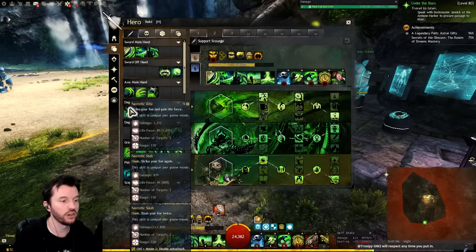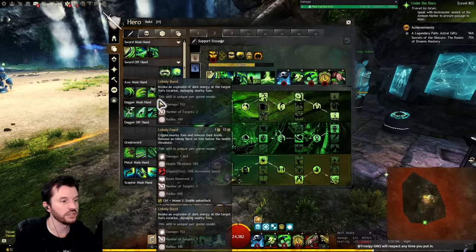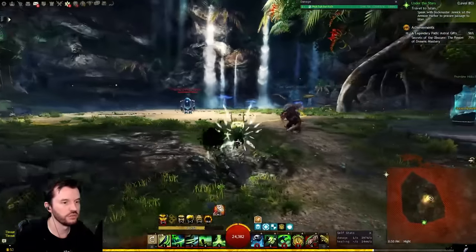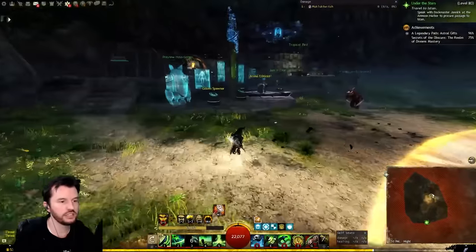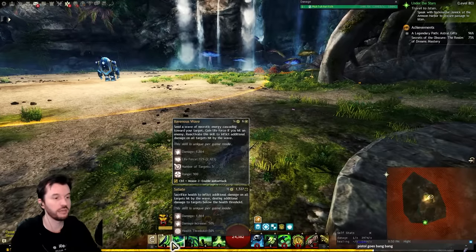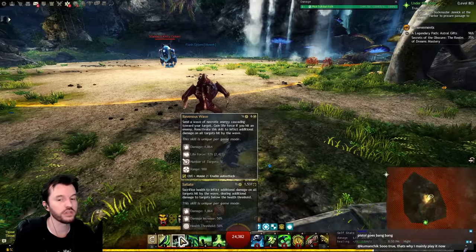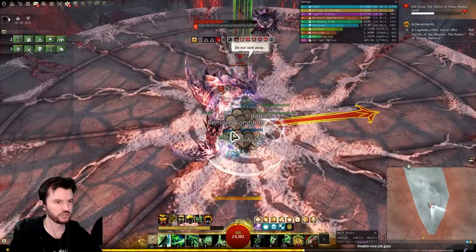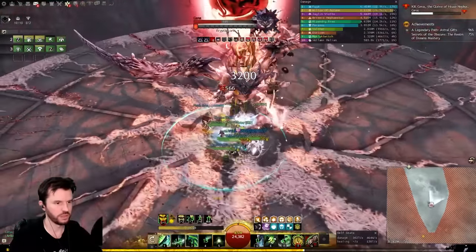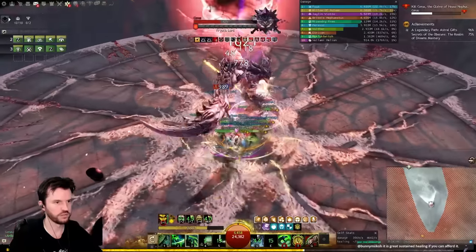Dagger generates life force on the auto attack chain, the sword generates life force on the two skill, the pistol goes bang bang, and the scepter is another option — many of those have a three skill that will corrupt boons. In the case of the sword, the three skill is a lot of movement, which I actually like. You just hit sword two every time it lights up for Ravenous Wave, generating 12% of your life force every six seconds — more than enough to spam every single shroud ability off cooldown. Sword two for life force, sword three whenever you need to move, plus a ranged auto attack.